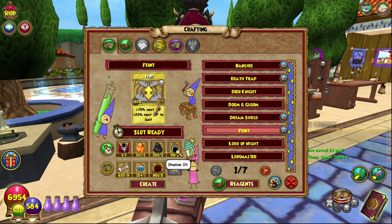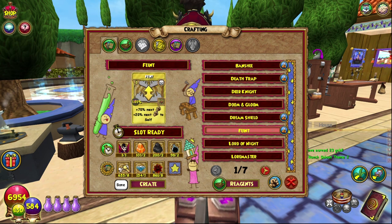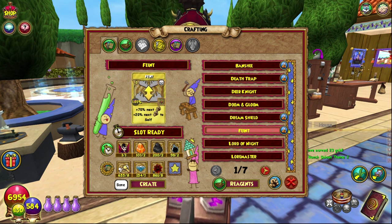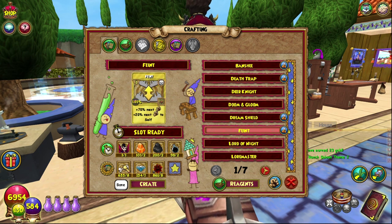Shadow Oil — I usually just go to Celestia and stock up on a whole bunch of them. Bone — eight of them. Mobs can drop them and you can find them around the place. The bazaar is probably easiest if you don't want to farm for it from bosses and mobs.